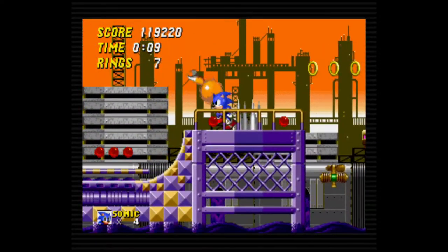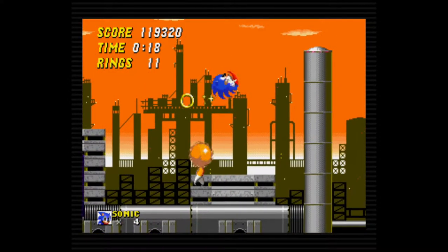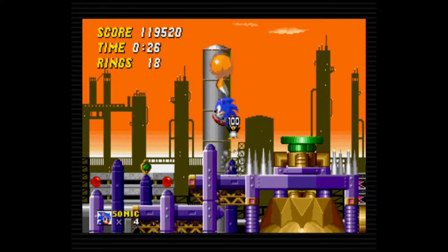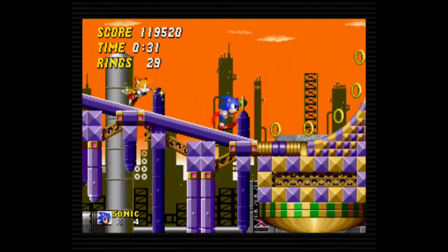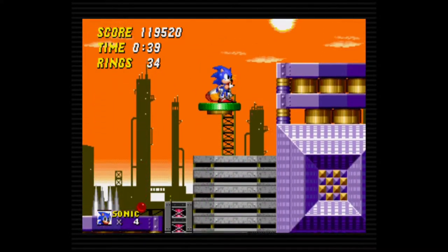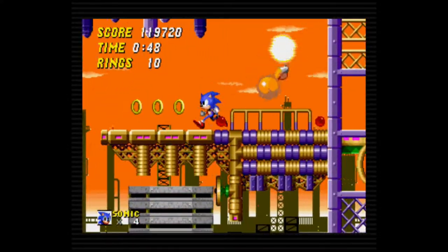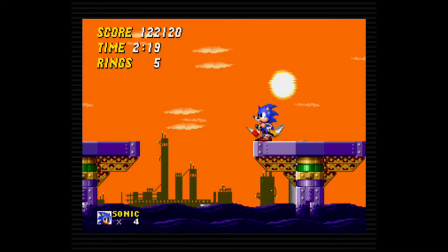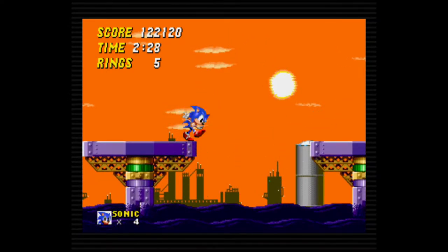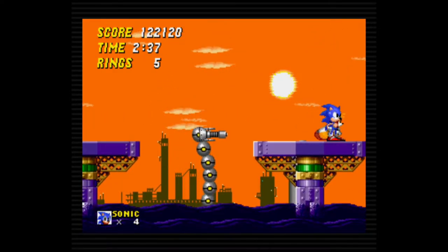Oil Ocean is interesting — it feels like every idea they had was tossed in with no real coherence. There are fans that blow Sonic around, cannons that launch him, and things that pop up periodically which are fun to jump off. The entire bottom of the screen is a sea of oil that Sonic slowly sinks in — he can jump around in it to keep on top and bounce back and forth to get around. The theming and music are some of the weakest in the game. The boss rises from the oil; it's possible to bounce off him four or five times every time he comes up, and all his attacks can be dodged by hanging out in the oil. The only flaw is that sometimes when hitting him, Sonic can just fall through the oil instantly and die.